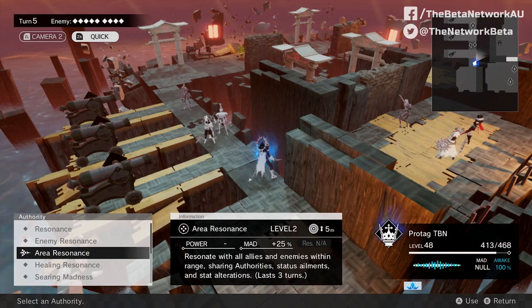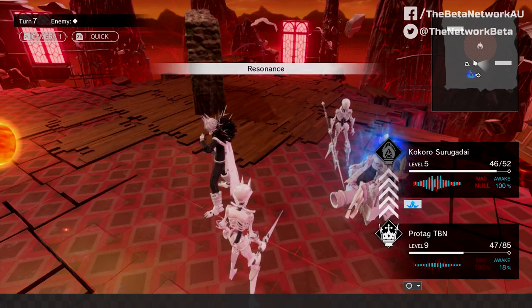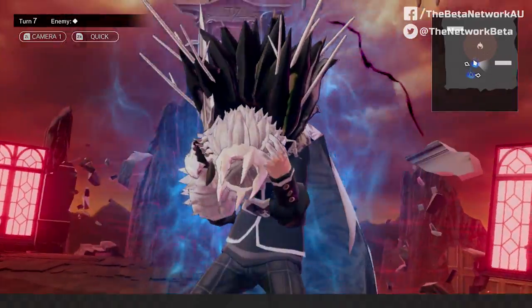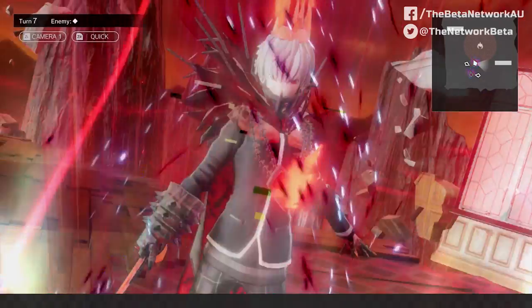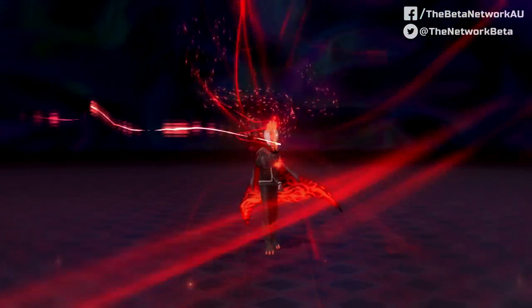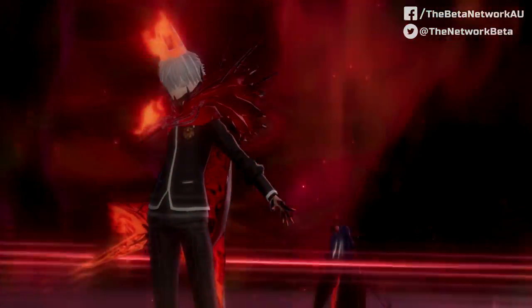However, there are ways to counteract this potential issue. The main protagonist has this ability called Resonance, which, as the name implies, allows him to resonate with other units who are maddened. So if his Awake Gauge is full — another Limit Break themed condition where you've essentially controlled the madness — two or multiple units can share their stat buffs and reach an even higher state called Enlightened, which grants even more stat boost goodness. Couldn't ask for a more fitting name. There's just so much intricacy in these systems alone, which makes strategising in Monarch heaps of fun to play.